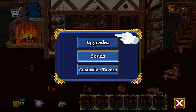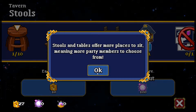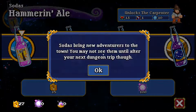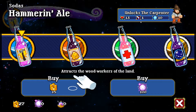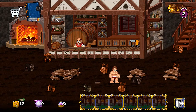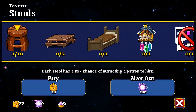Let me accept the quest. Okay, we're going to do upgrades — I'm going to buy a stool. Stools are where patrons sit; you can have up to 10 stools and each stool has a 30% chance of attracting a person to join you on the quest. Tables offer more places to sit, meaning more party members to choose from. These sodas — if you buy a different soda you attract a different type of adventurer. If I buy this one, I get a chance to get a carpenter.